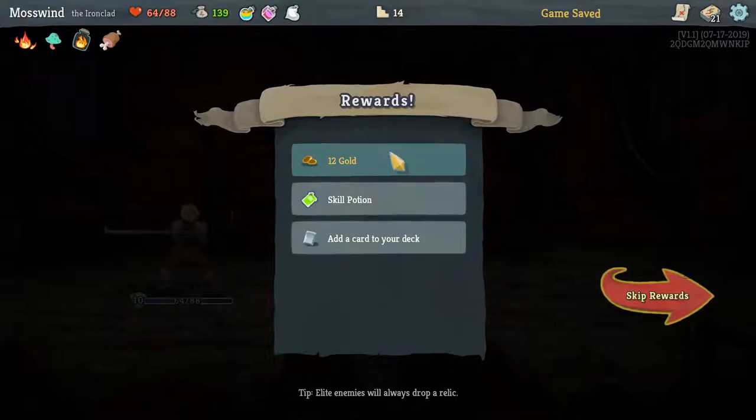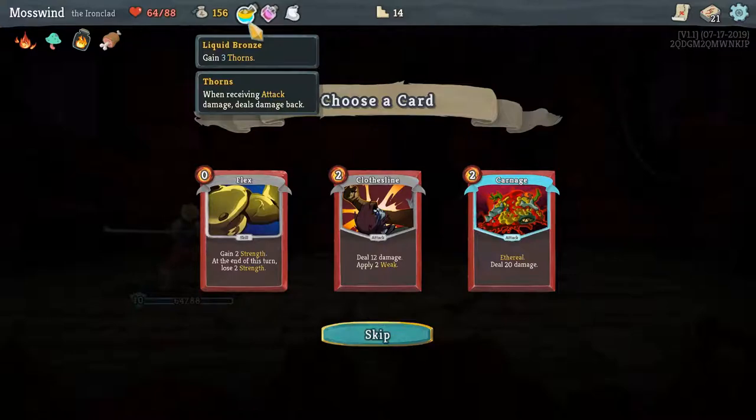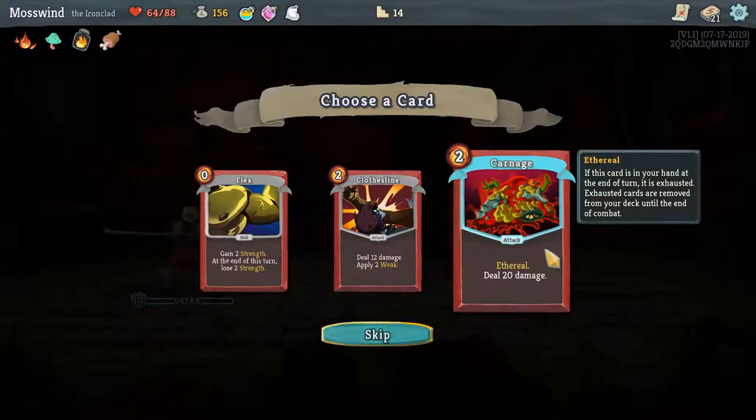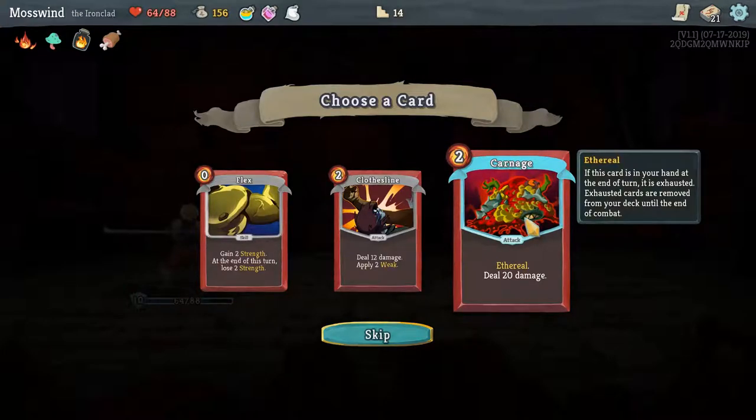I got my gold back. I don't care about the skill potion. Carnage is nice — it's a very weird card. Ethereal means that if it's in your hand, you have to use it, because if you don't use it, it gets burned immediately and becomes unplayable — it's exhausted. I like it, let's take it.